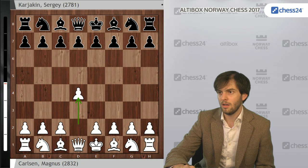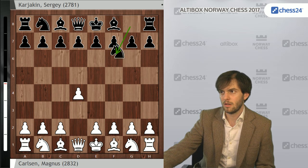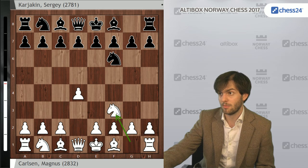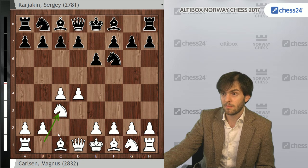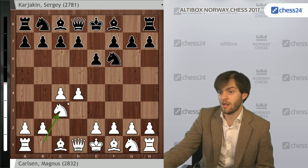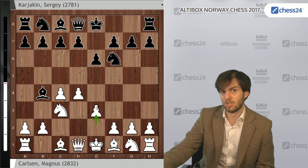Magnus started by playing d4, but after Nf6 he did something he didn't do in the match at all — he played c4. In the match he played Nf3 and Bg5, some rare options. But c4, e6, which Karjakin basically always employs nowadays, led to Nc3 — the Nimzo-Indian defense, which is a rare guest in Magnus's opening repertoire. After Bb4, the move e3 — the Rubinstein variation.